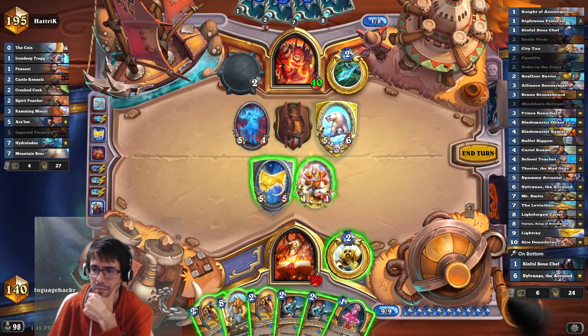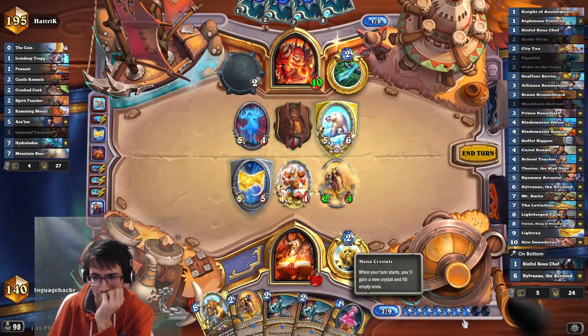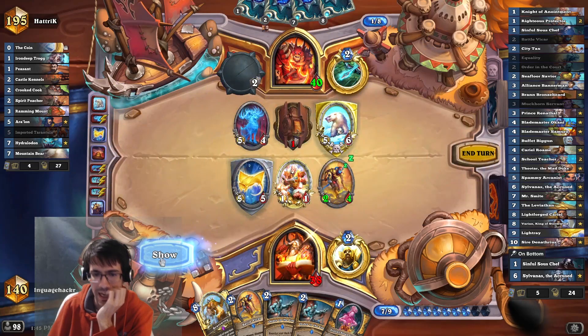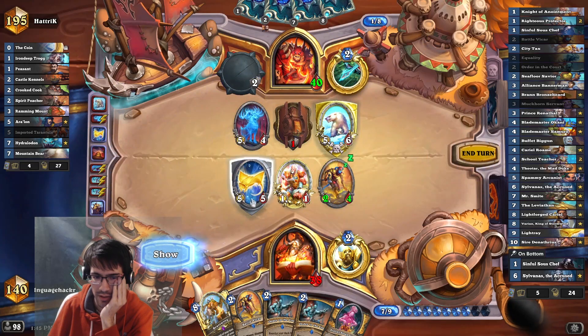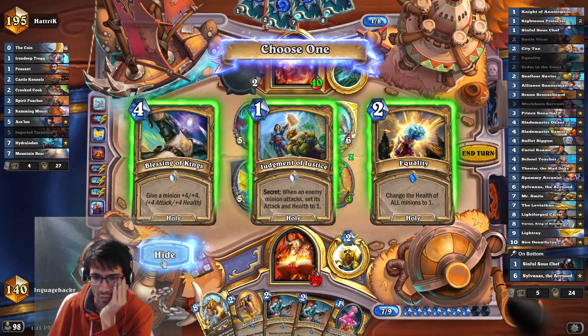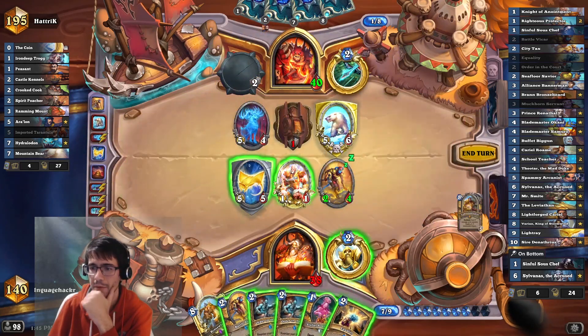I can spend 4 mana here, but I don't get to play Cariel this turn. So I think we start with this. Having an extra Equality is nice, but Kings just lines up nicely here. I'm taking Equality because I'm going to be drawing Cariel very soon.